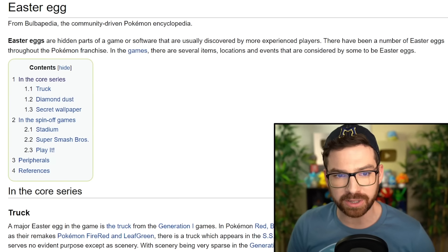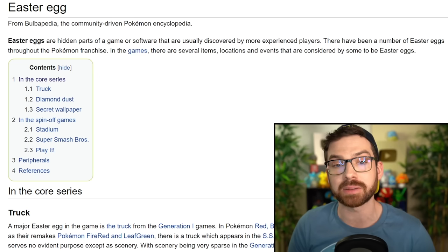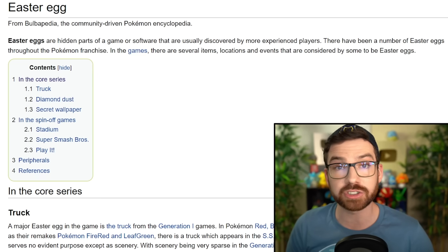Easter eggs are hidden parts of a game or software that are usually discovered by more experienced players. There've been a number of Easter eggs throughout the Pokemon franchise — in the games there are several items, locations, and events that are considered by some to be Easter eggs.